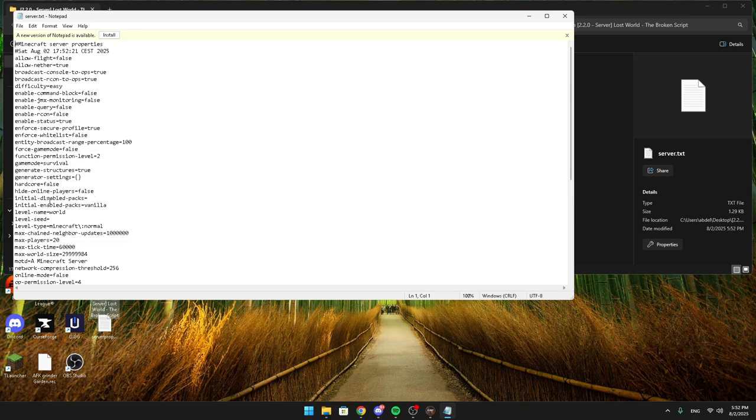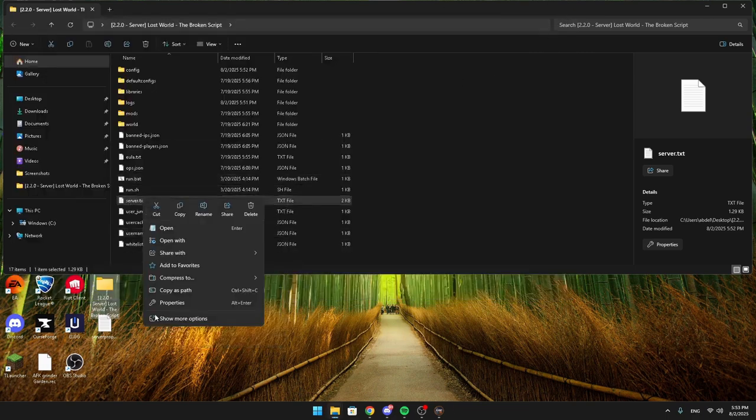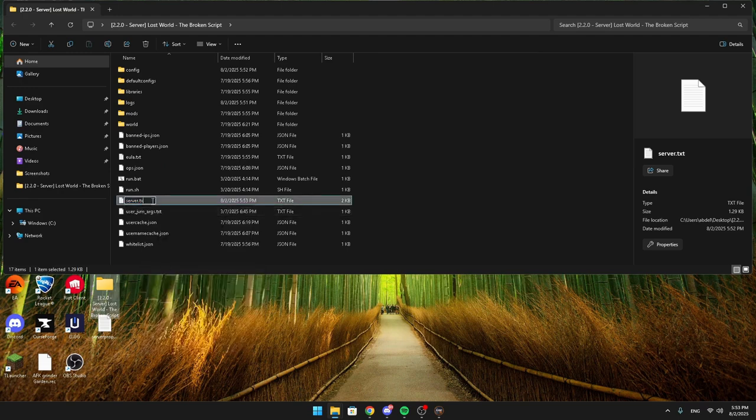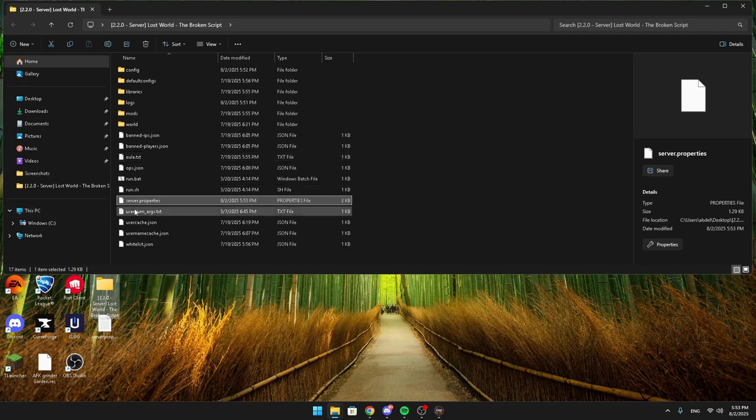This next step is only needed if you want to play with cracked Minecraft. In server.properties, find 'online-mode' and set it to 'false' — it will be 'true' by default. Click File, click Save, and close it. Make sure you rename the file back to 'server.properties' — if you don't, it will create another server.properties file. Once that's done, cracked players will be able to join.